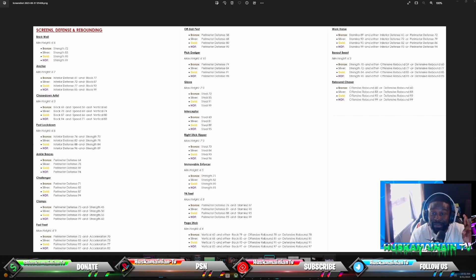Interceptor at 60 steal gets you bronze, which is not bad. It was overpowered in the rec — everybody was just spamming square without even playing defense. Hopefully they nerfed it. Hall of Fame is 95 steal though, so you don't need 99. Right Stick Ripper needs 70 steal for bronze and 96 for Hall of Fame.